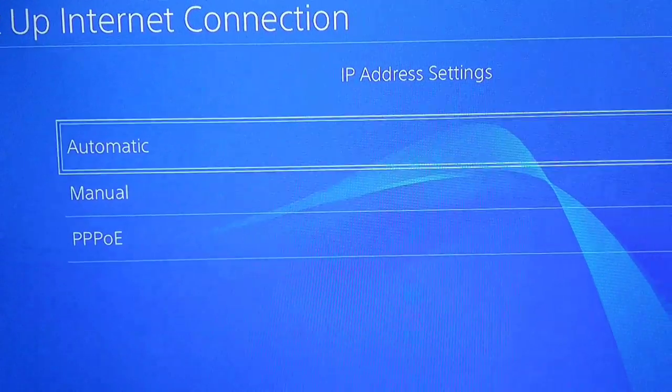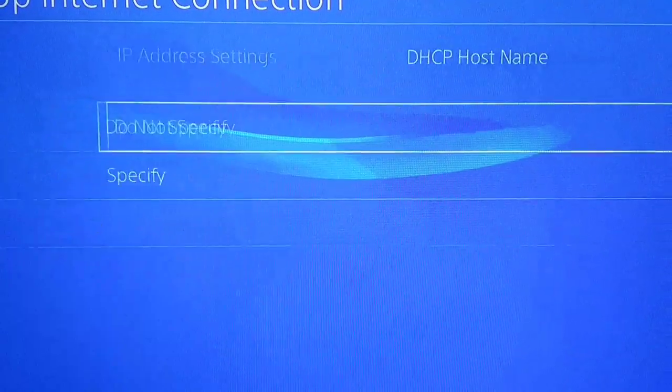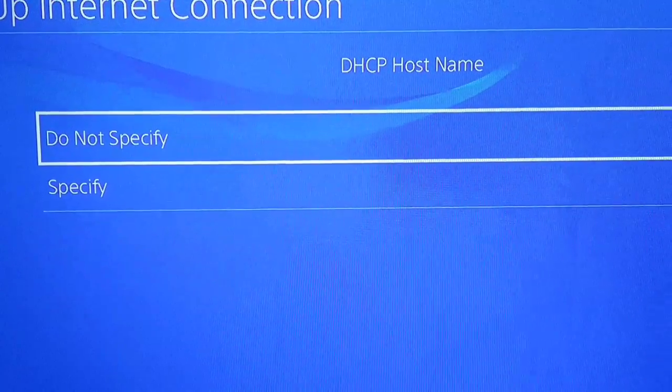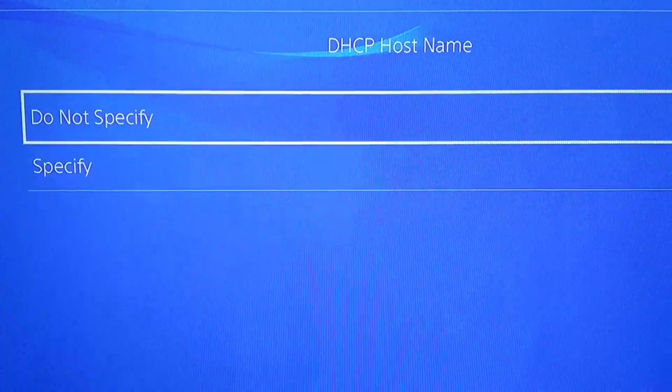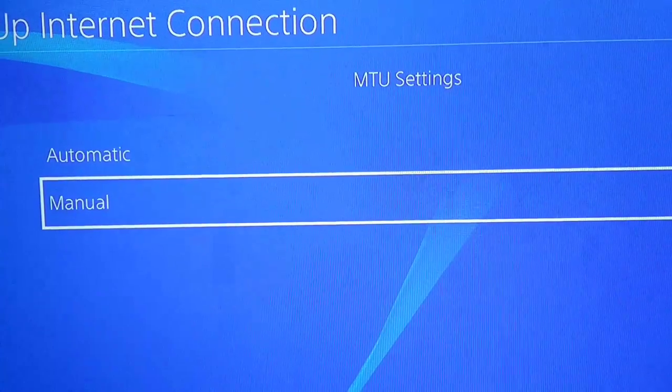Now you have a few options to go through. IP address settings — leave it on Automatic, hit X. DHCP hostname — leave it on Do Not Specify, that's fine. DNS settings — leave it on Automatic, no problem. Hit X and skip through.